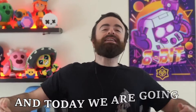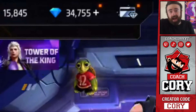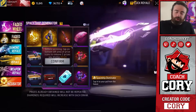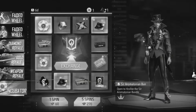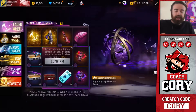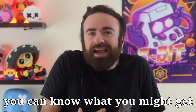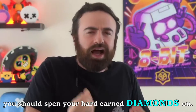What's up YouTube? It's Coach Cory and today we are going on a spending spree. We got over 30,000 diamonds and we are going into Luck Royale — we're gonna spend all of them. We're gonna try and do as much as we can in every single event, spray it out evenly, so if you spend your money you can know what you might get and what sort of event you should spend your hard-earned diamonds on.